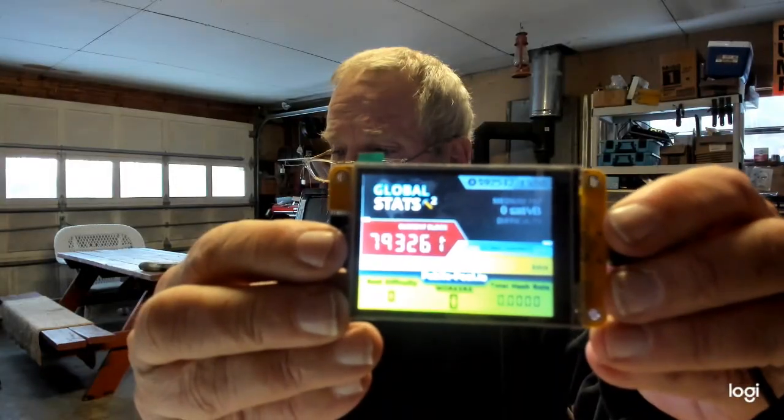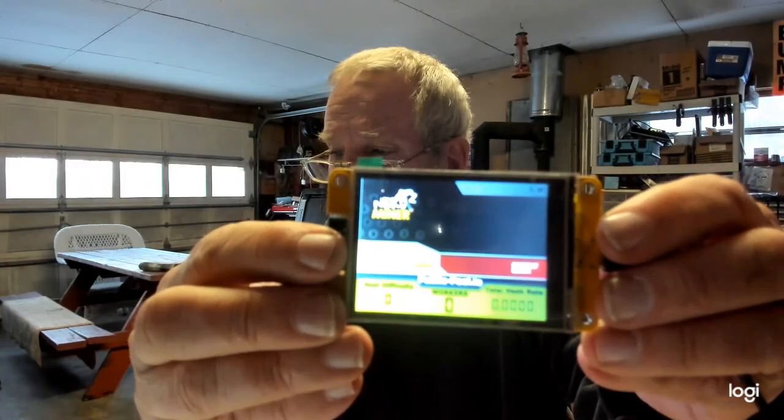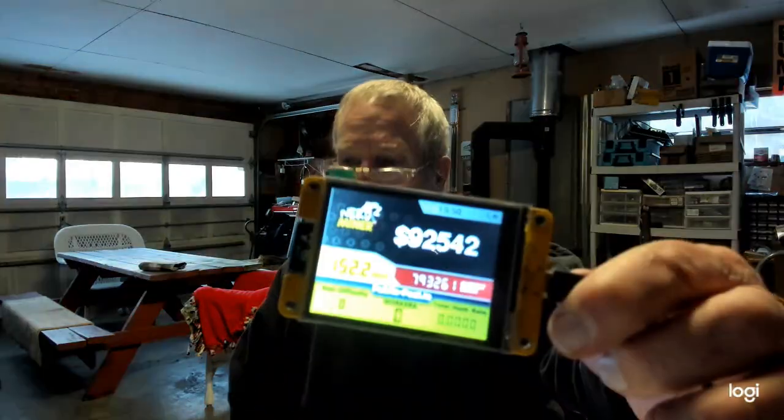Look at the price of the coin up at the top. Digibyte is not $92,000 right now, and that's what I'm mining on. I want my $92,000 because my miner says I am mining Digibyte and it says Digibyte is at $92,000 — so I want my money.